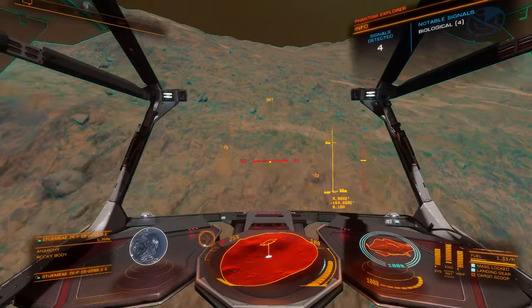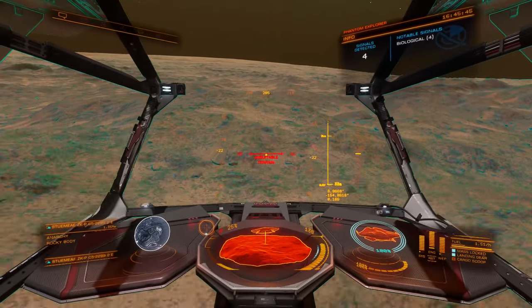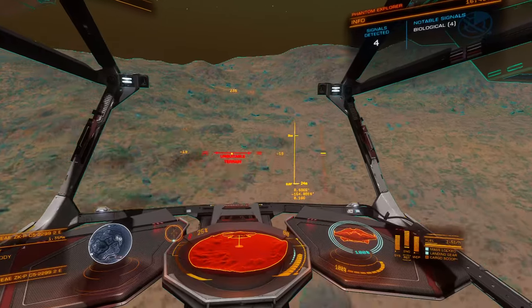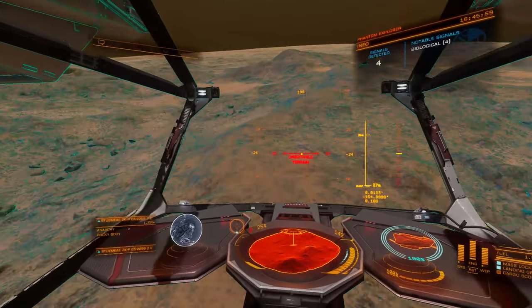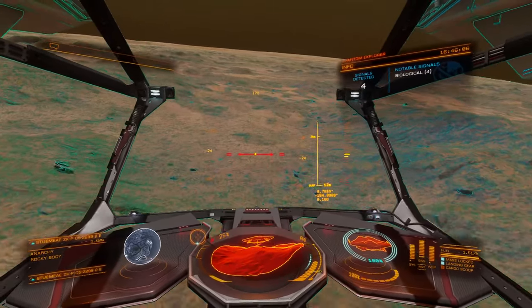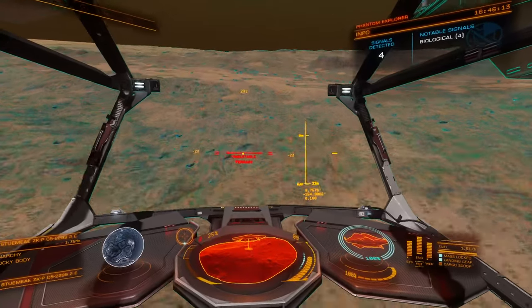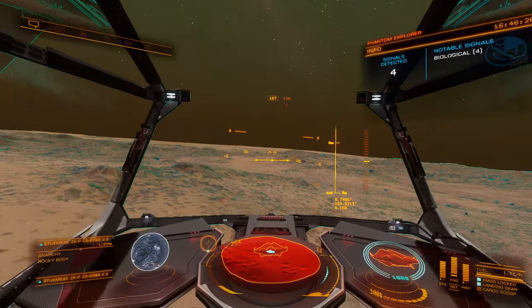Lots of the stuff we've already found. Not really seeing much — lots of rocks. Trying to stay close to the ground so that the game has a chance to render it before I fly by it. The problem is these little grassy signatures are just really hard to see.